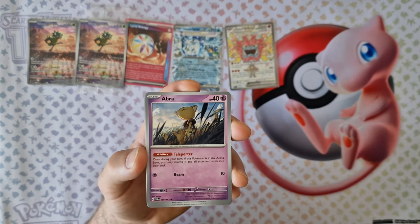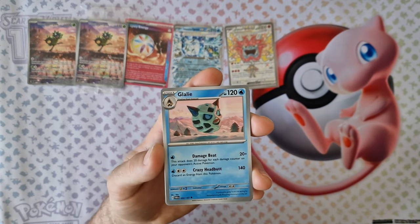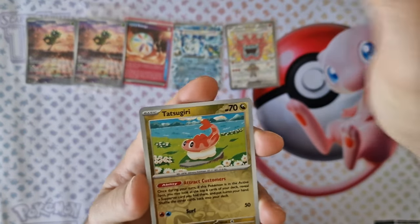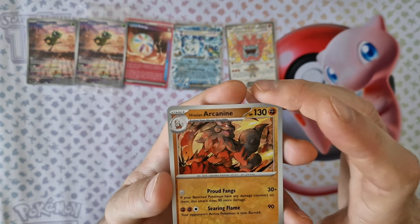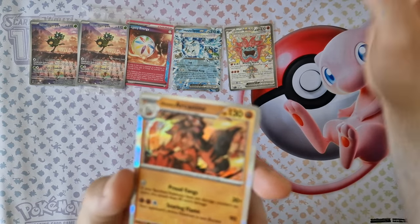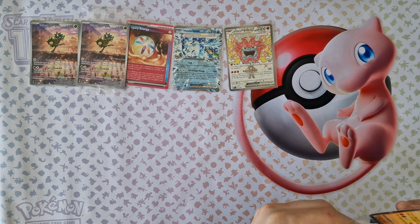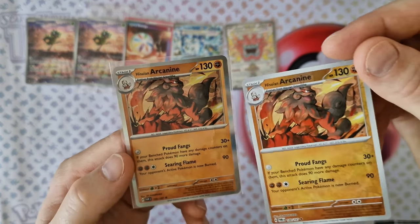Ninth booster: energy, Abra, Skarmory, Applin, Snorunt, Ditto, Kilowattrel — that's nice — Bloodbonnet. First of all, and last card: first of all is Tatsugiri, Arcanine — very nice. And last card: holo Arcanine. Holo Arcanine — one Arcanine holo, second.